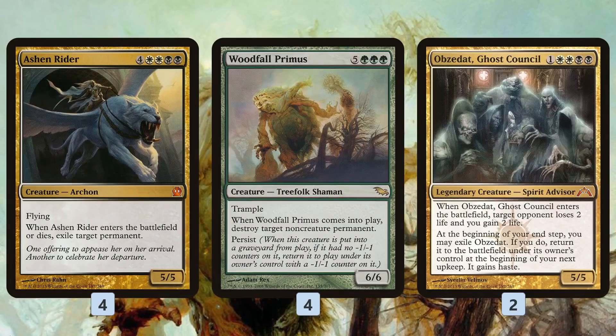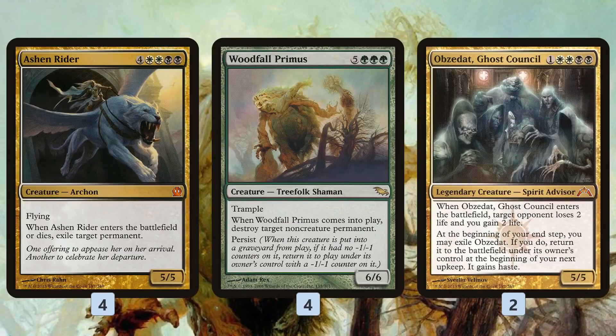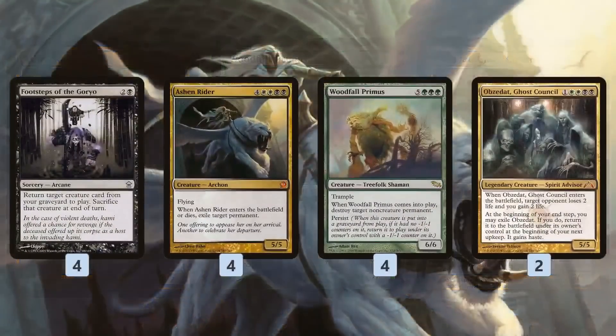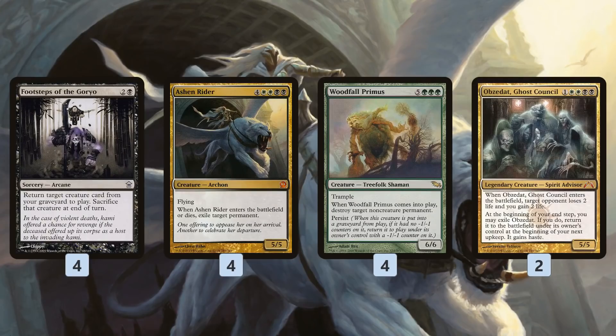These are our main reanimation targets. Ashen Rider is a 5/5 flyer and Woodfall Primus is a 6/6 trampler — reasonable creatures that also destroy our opponent's stuff when they enter. The key is they work incredibly well with Footsteps of the Goryo. The plan is to get cards in our graveyard on turns one and two, then on turn three Footsteps back an Ashen Rider: it enters, exiles our opponent's best permanent, then at end of turn dies and triggers again, exiling their next best thing.